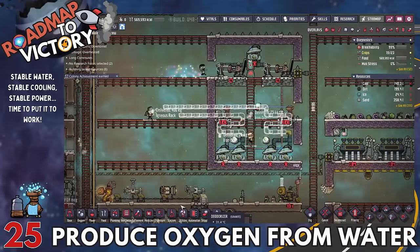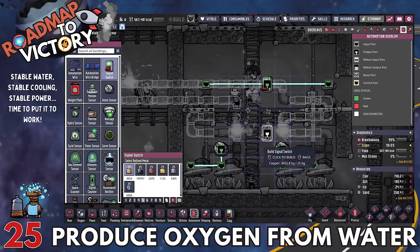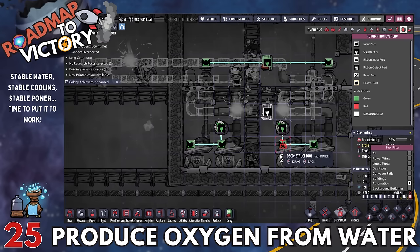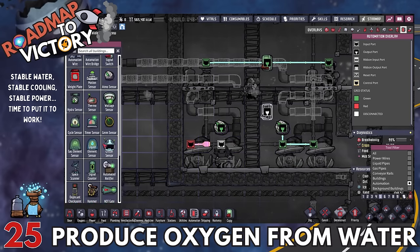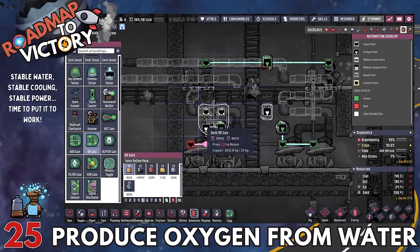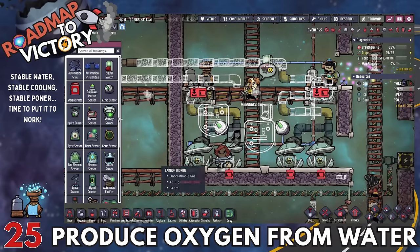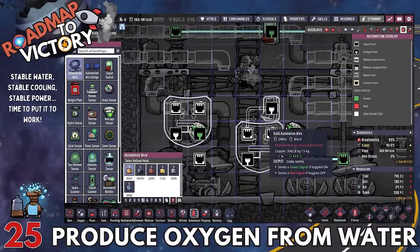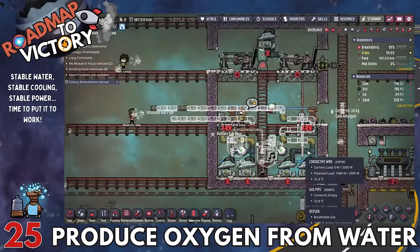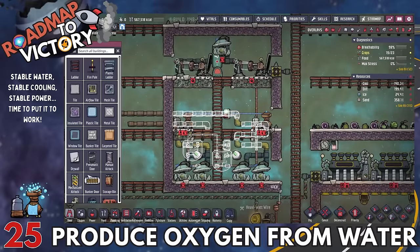Finally, we're going to talk about producing oxygen from water using electrolyzers. You'll now have a good amount of water flow, and this also makes sense because we're going to need the hydrogen production. We want to be on continuously renewable resources as much as possible — if we can produce oxygen from water and get some more power from the hydrogen generators, we might as well. At minimum, I would not do this before you have very reliable cooling and very reliable water. People talk about the power surplus a lot, but you still need the cooling and water to push it.